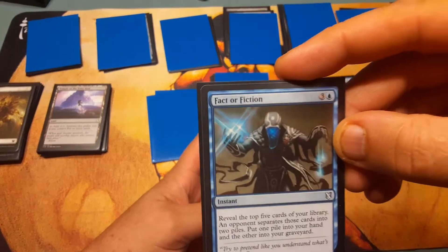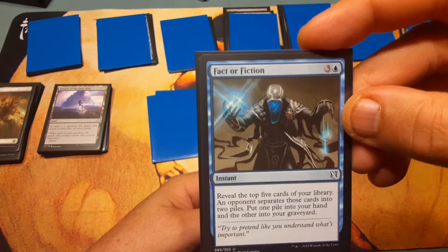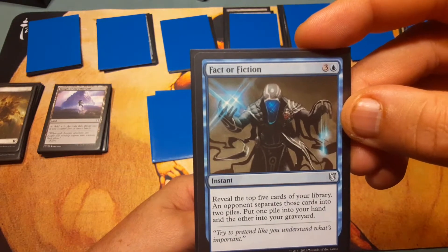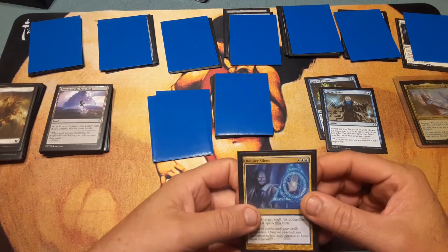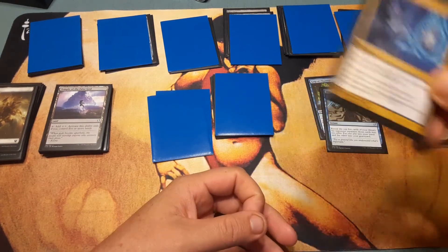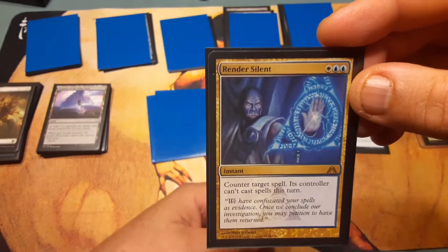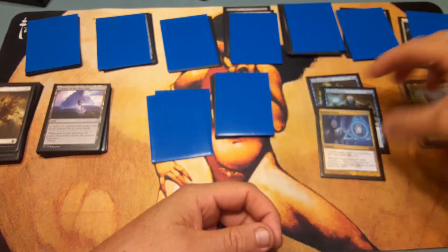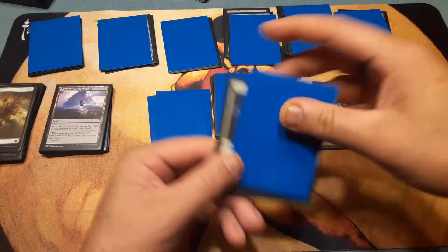Fact or Fiction — this one is kind of risky, especially going into a competition. It reveals the top five cards of your library; an opponent separates them into two piles, you put one pile into your hand and the other into your graveyard. You'd better hope that the opponent helping you isn't your total enemy — but they're all your enemies anyway. Render Silent is great: white and blue counter spell, counter target spell, and its controller can't cast spells this turn. Awesome especially when someone is going off.